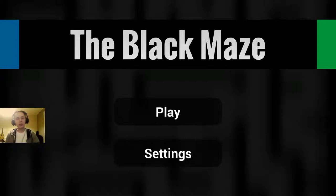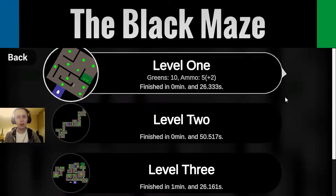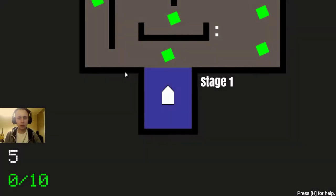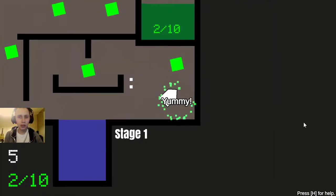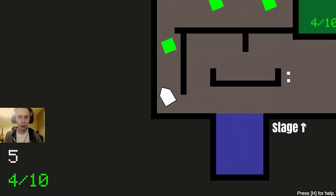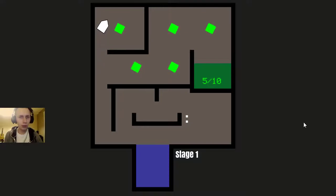Hello everyone, Timski here. Today I want to show you the Black Maze, which is a game I am creating in Unity. I have four levels but I will create more. We are this tiny little white square that can go right, forward, left, right — but it cannot go back or slow down. So you have to plan your movement because you are not going back. I didn't show you the map, so here we go.